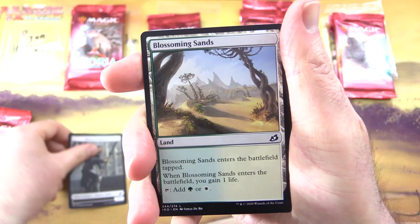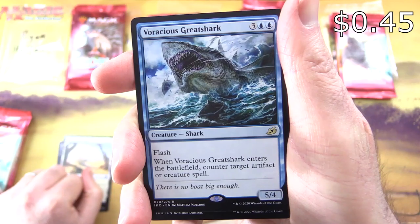Today we've got the Japanese packs again, so you'll notice everything is in the opposite order than usual. The Patrons get the rares, mythics, foils, and anything over a buck. We have a Human Soldier, Blossoming Sands, and a rare — Voracious Great Shark.